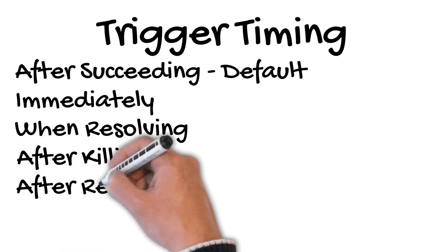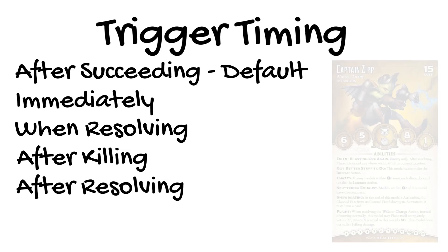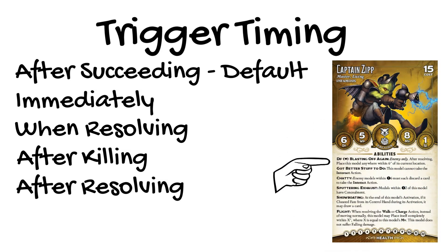After Resolving triggers happen after the action is complete, even if it failed. Like other triggers, if the model taking this action or the target of the trigger are no longer in play when it's time for the trigger to take effect, the trigger just fails. The infamous Captain Zip has one of these as a resistance trigger. When he's attacked by an enemy model, if he flips a Mask in the duel — regardless of whether he wins the duel or not — he may declare Blasting Off Again and place himself anywhere within 6 inches of where he was.